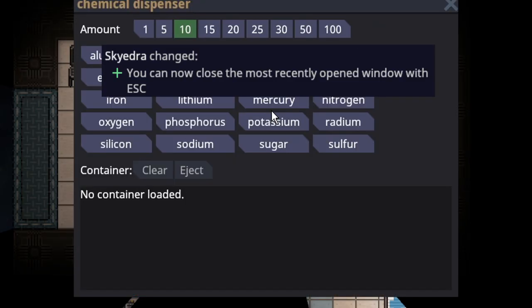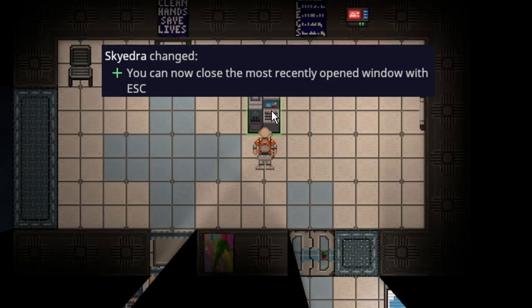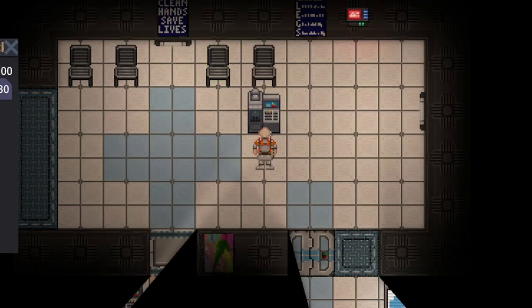Last but not least, the ability to press Escape to leave any menu has been added. If you open up the chemical dispenser and press Escape, it closes. If you open your backpack and press Escape, it closes.